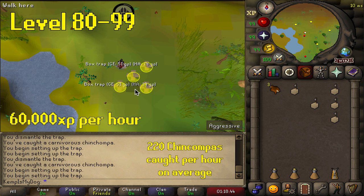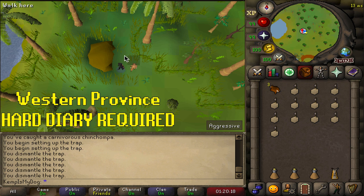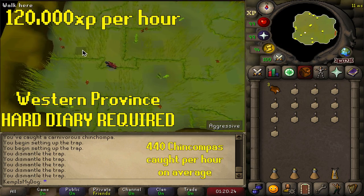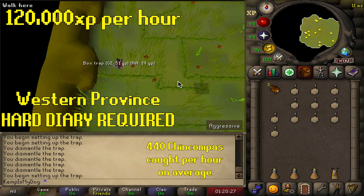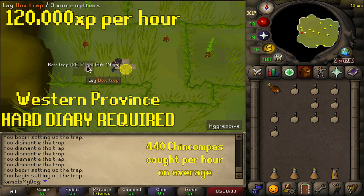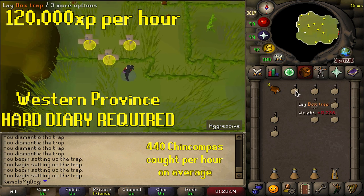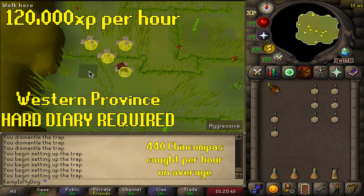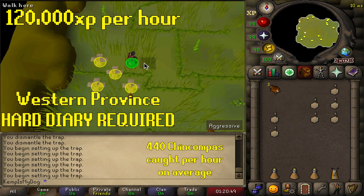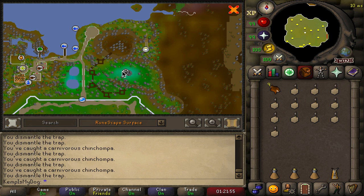If you have the hard Western Provinces diary done you can use the private hunting area. Your XP rates will be doubled and your chins per hour will also be doubled. You can get there by running slightly southwest of the Feldip Hills teleport - enter the cave and you'll see a ton of chinchompas. Go anywhere where chinchompas are spawning and plant your five traps. Wait for them to get caught or set the trap to failure. You can do this to level 99. This is by far the best area to hunt chins if it's available to you. If you have Song of the Elves done you can also use the Prif spot, but I highly recommend the private area.